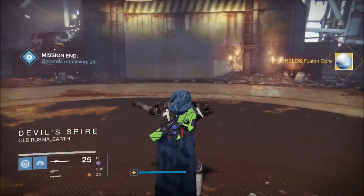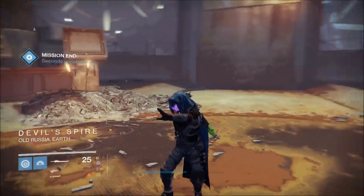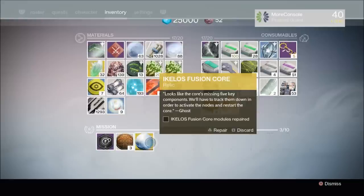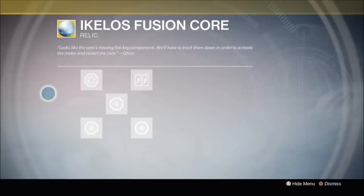Now, as you can see, you now have the Icalos Fusion Core. Let's have a look at this in more detail. So then, this is the Icalos Fusion Core, and you have to repair it in order to complete the next part of the quest. So then, how exactly do you repair it?